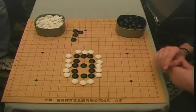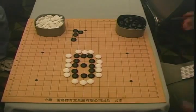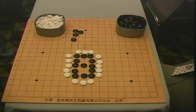If in doing all that work you lost four stones, you'd have negative two points, because your prisoners count against you. Your score is the amount of territory you own minus the prisoners you've lost.